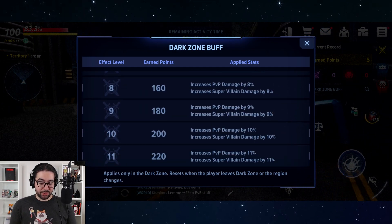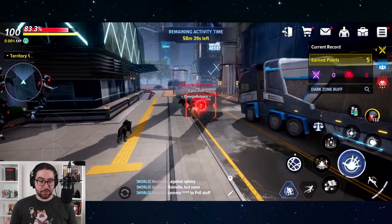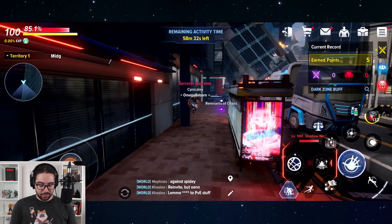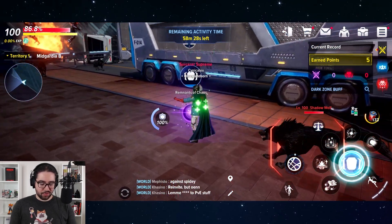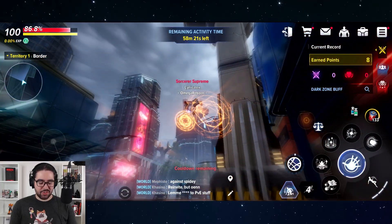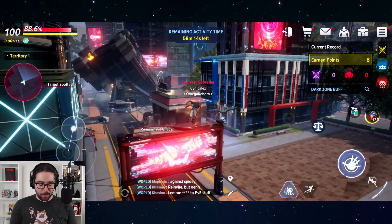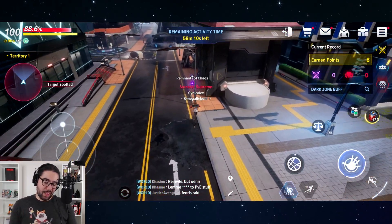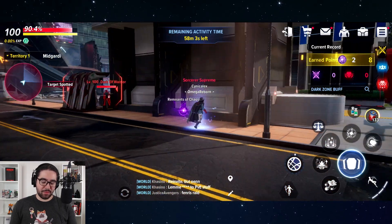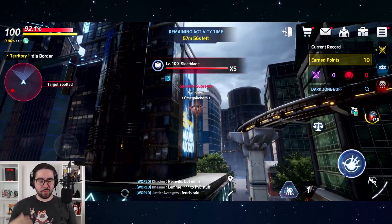These buffs are useful. At 200 points you get a 10% increase in PvP damage and supervillain damage — PvP damage is against other players, supervillain damage is against the supervillain bosses. You also have a Dark Zone times two point bonus at a certain hour of the day, giving you double points for everything you do. Instead of two or three points for nodes, you'll get four or six. Killing bosses will give you more points too. So if you have flexibility, try to allot your Dark Zone hour for the double-bonus window.